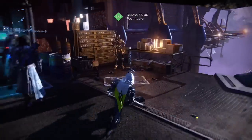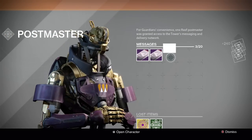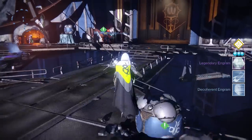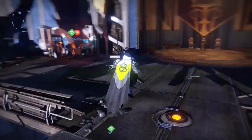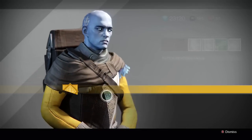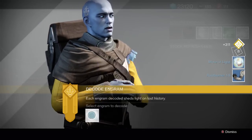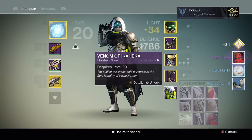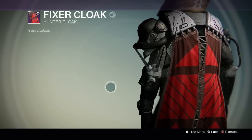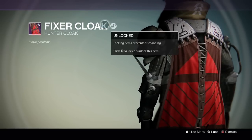For all the armor pieces we got some legendaries. I believe I got a package from the Cryptarch, so let's see if we can get something out of this. Got an engram — legendary class armor, that's pretty cool. Opening up these last ones: Rust Burner, Motor Light, and a Fixer Cloak — that looks pretty cool. It looks kind of similar to the ones that Variks is selling though.